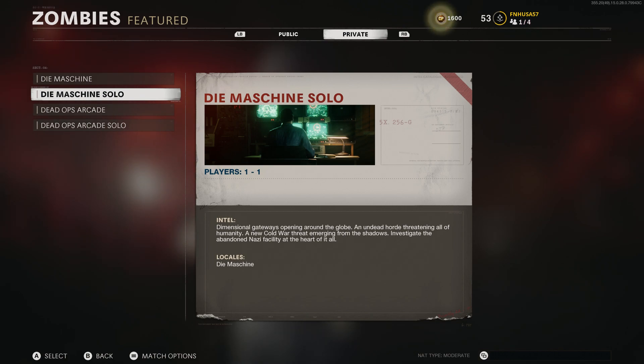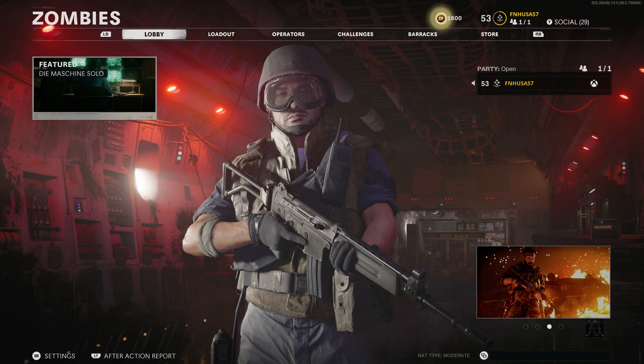Welcome, FNUS57 here. I'm back on my Xbox One, and today we are playing some Call of Duty Black Ops Cold War, specifically the Zombies map. This video will be showing you how to build the D.I.E. Shockwave, which is the wonder weapon. It is also part of the main Easter egg, so we can do this in co-op or solo.